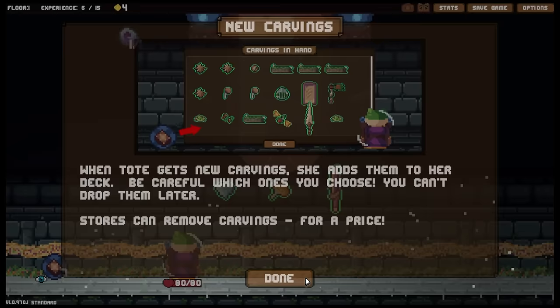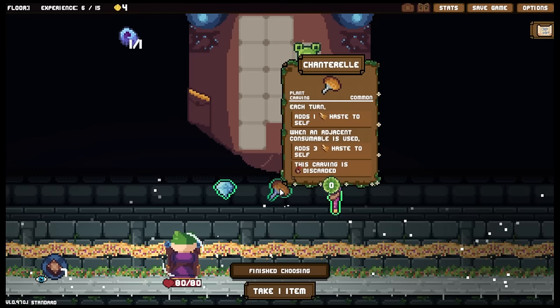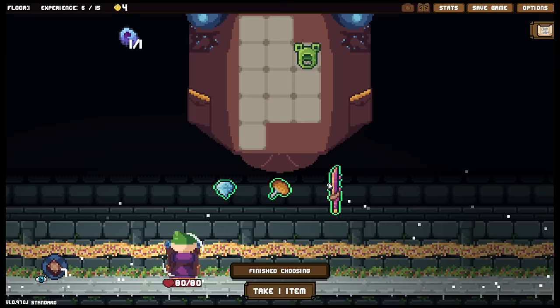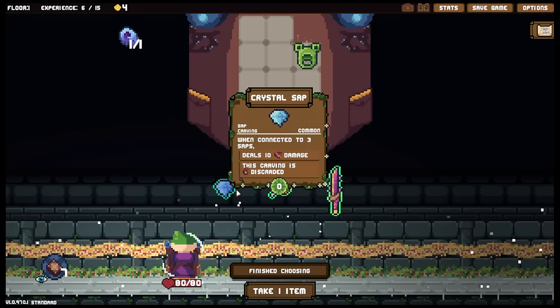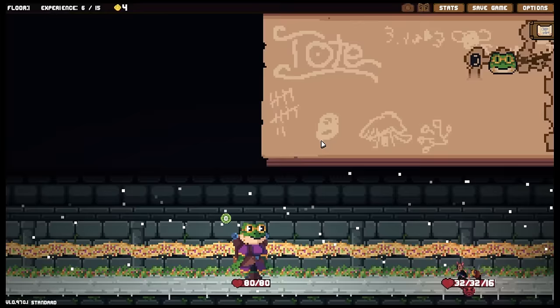Let's have a look at what we've got. Crystal sap — when connected to three saps, deals 10 damage, this carving is discarded. Chantral — each turn adds one haste to self, when an adjacent consumable is used, adds three haste to self, this carving is then discarded. And then daughter's blade — kin melee weapon carving, on summon deals 10 damage, on use deals three damage, and this carving is discarded. I like taking this — I can only take one though, and I'm kind of feeling the haste, but I'd like to have an actual weapon in my deck.